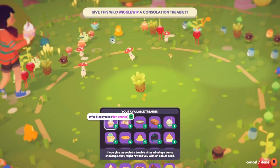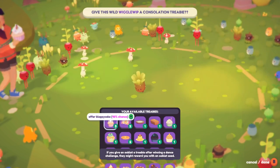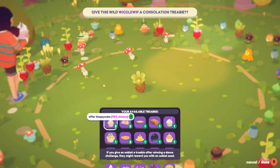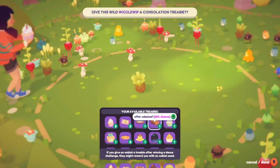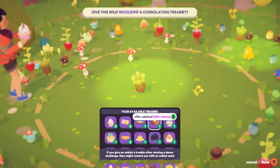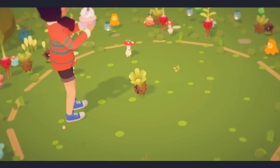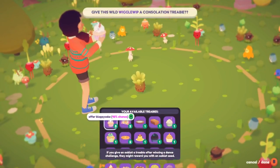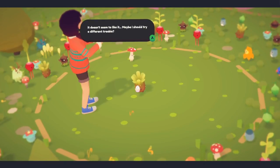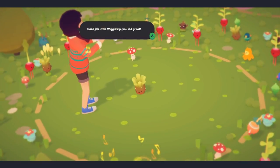We changed the system a little bit for how you get ooblet seeds at the end of a battle. It used to be that if you won the battle you'd always get an ooblet seed. Part of the issue with that is that it's way too easy to accumulate tons and tons of ooblets. So we wanted to make it so there's a little bit of effort involved in getting an ooblet. Now you have to offer them tree bees — which are cakes and pies — as a consolation prize after beating them, and see if they will give you an ooblet seed in return. Each time you give them a tree bee, there's a percentage chance that it will succeed or fail, and the fancier the cake, the higher the chance that it will succeed.